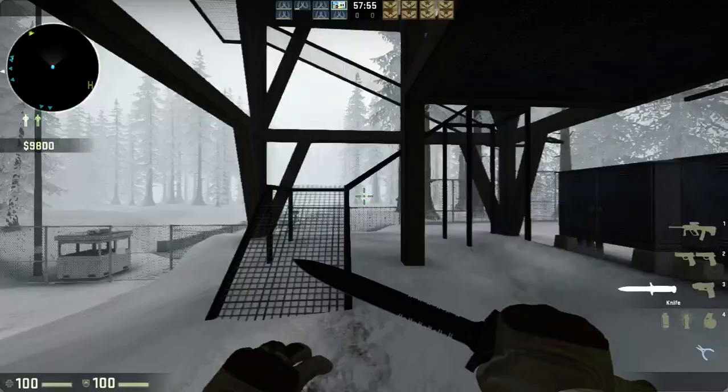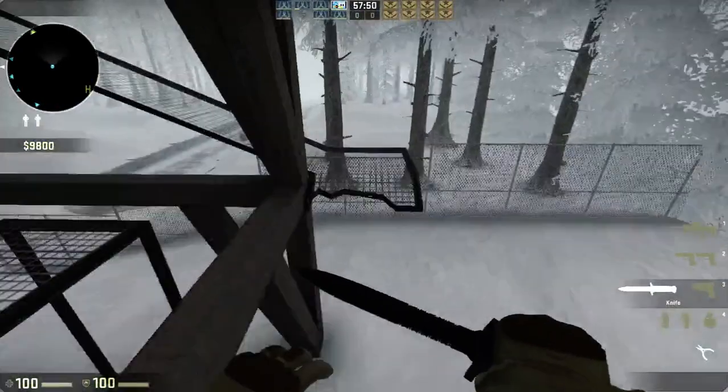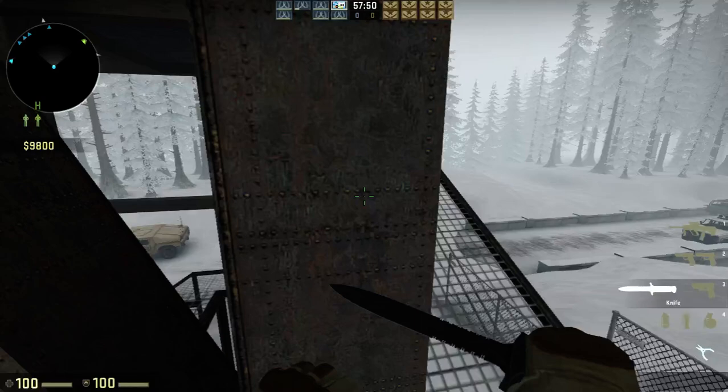What we have to do is climb this tower to open the cage. A bit of parkour getting up the tower.